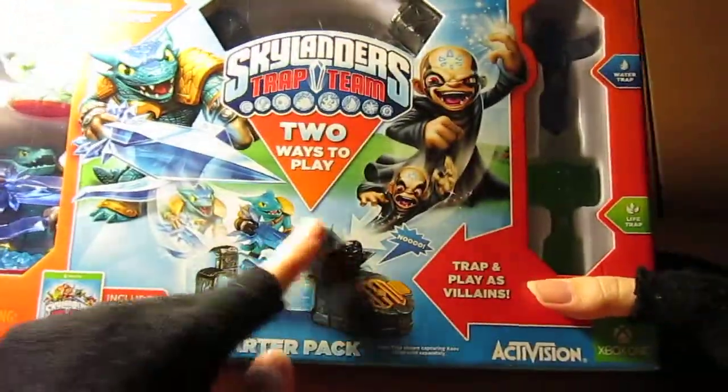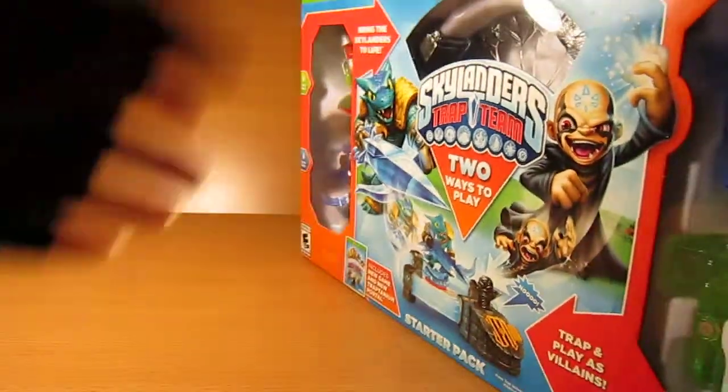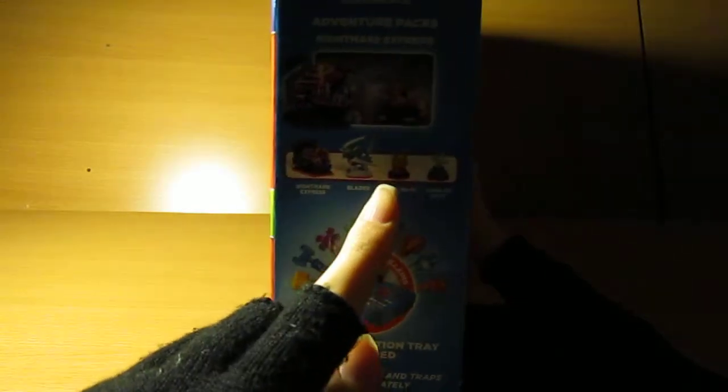I'm not going to go into any spoilers in this video, it's just mainly the unboxing. On this side it has the adventure pack currently out in stores, which is the Nightmare Express. It comes with Blades, the Nightmare Express adventure pack piece, the piggy bank, and the Hand of Fate. It goes into more detail about the trap collection tray — there are different traps to collect per element, and of course at the bottom it says everything is sold separately.